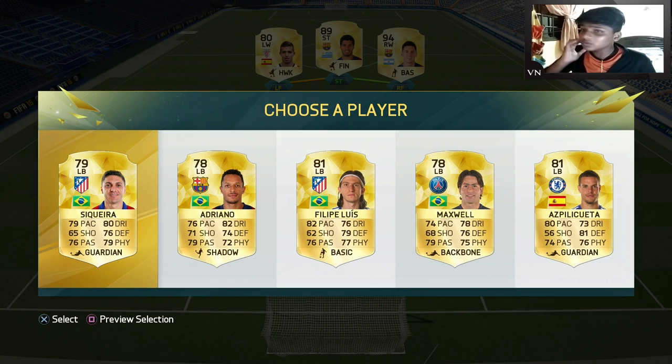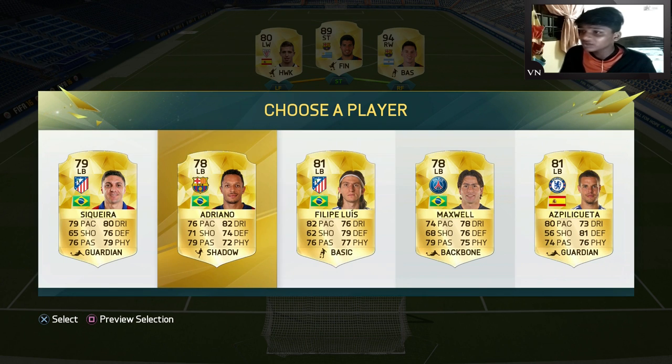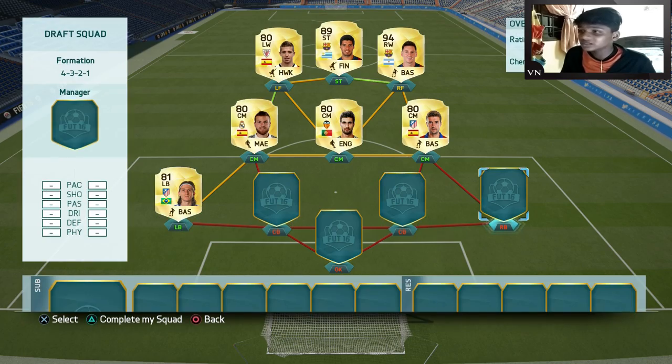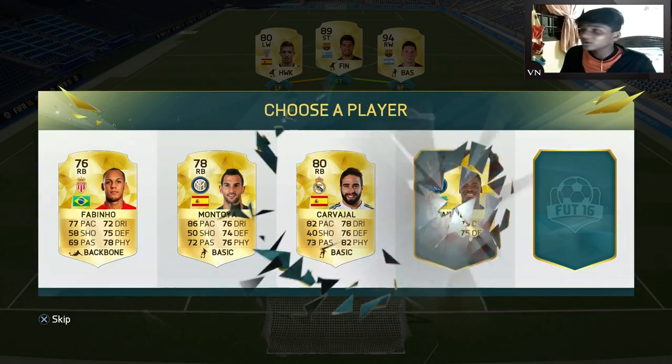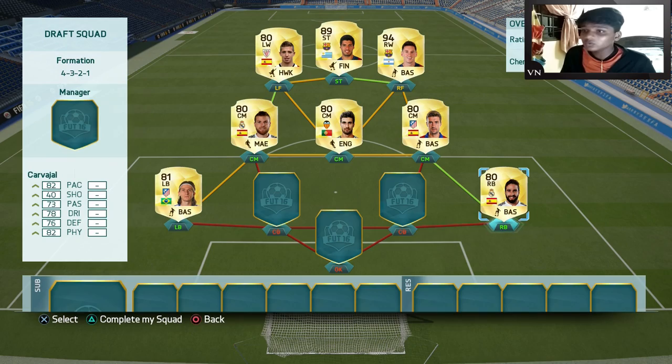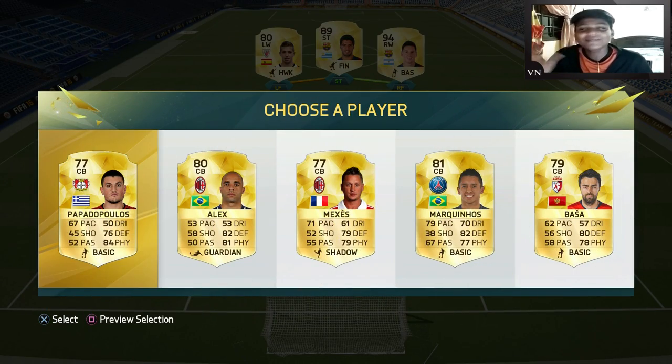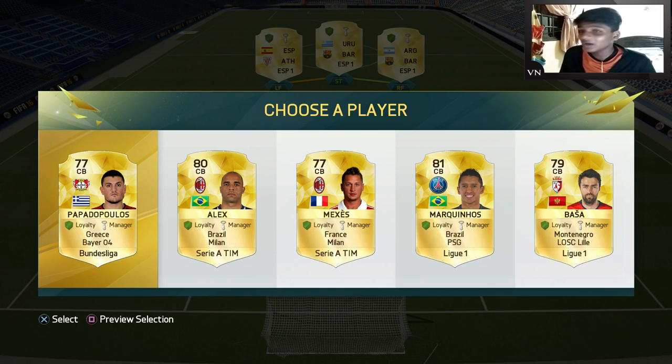Left center mate — oh, left back! Marcelo, give me Marcelo! Oh — Philippe Luis! Philippe Luis it is. Right back, we're going with Dante. Oh Carvalho — what a lineup! I like this team.